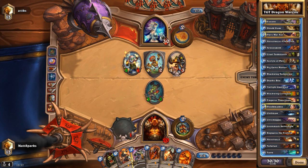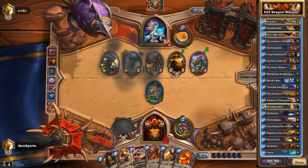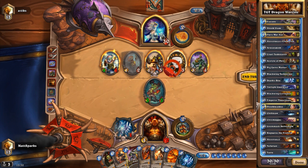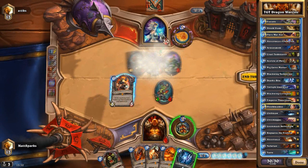At three mana, we have two Acolyte of Pains. These are fairly reliable card draw — you're probably going to get one or two cards out of them. This is pretty much your main source of card draw, so try and play these sensibly. We've got a couple of Deathspites in this deck, so if you can play your Acolyte of Pain before the Deathrattle on the Deathspite triggers, that guarantees you a card. Also at three mana, we have Big Game Hunter — still very, very necessary now that TGT has come out, since people are still playing Dr. Boom.